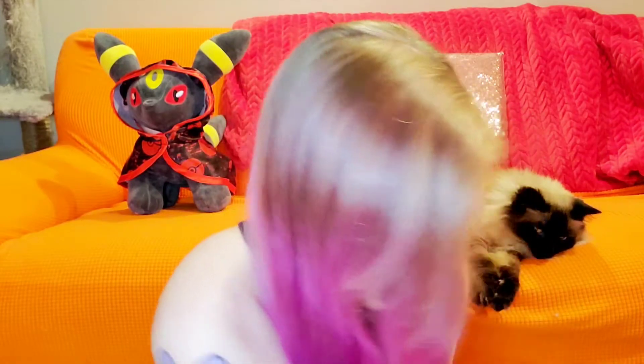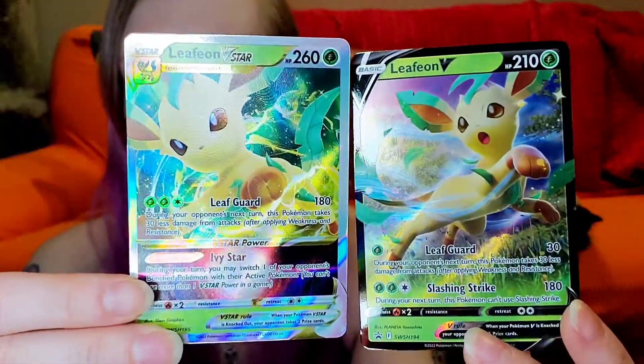She's so cute! Okay, so first we got Leafeon. I like the V-star cards, I think they're pretty cool — we have these two. Check that out, that's awesome. And then it comes with this — I don't know what that is — and then the jumbo card. What else do we have? Okay so we have five packs that I can't seem to get out for some reason.